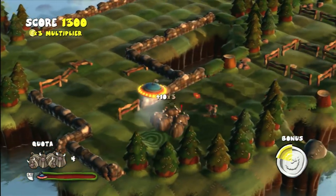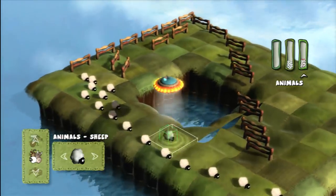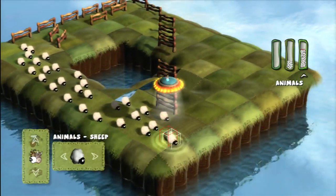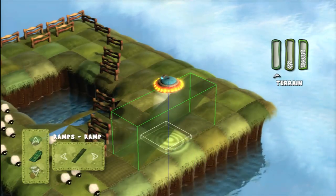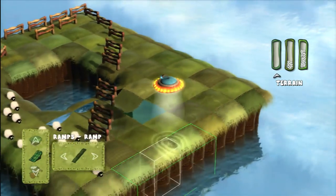Now if only there were a fully-featured level editor! BA-BAM! Flock yeah. Got a new and interesting idea on how to torment livestock? Don't dream it, build it. Then play it, share it on XBLA, and potentially get a job designing slaughterhouses. Or apartment buildings.